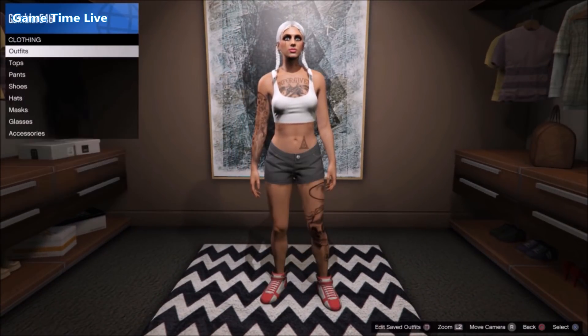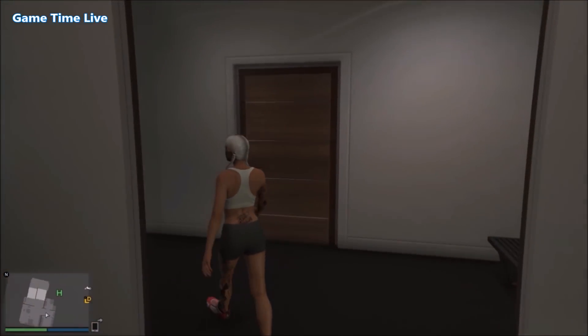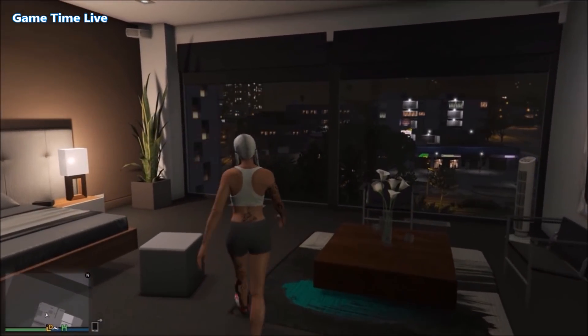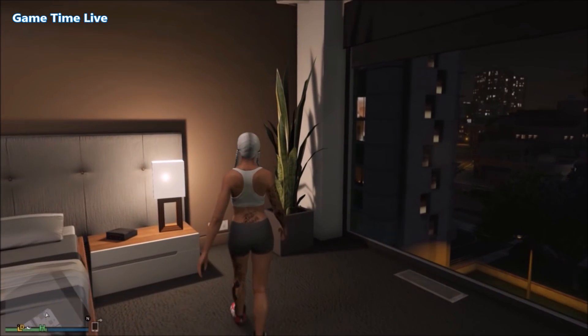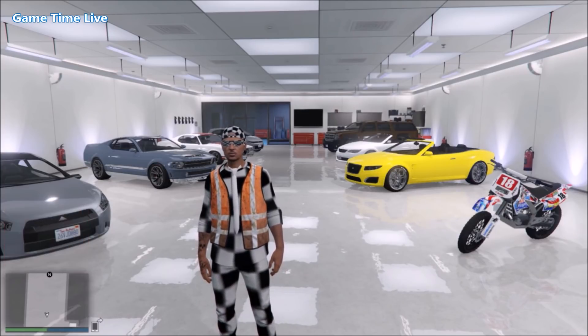Once you've got these two outfits ready, they're ready to transfer over to the male character using the director mode glitch. I'll leave a video link in the description on how you can do this glitch. I'll see you all in a minute once you have transferred your outfits.